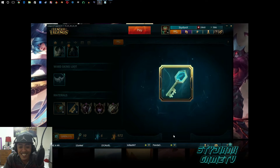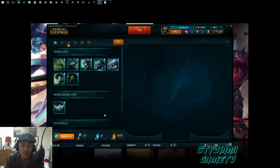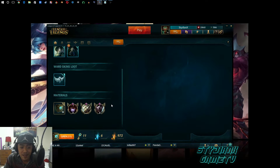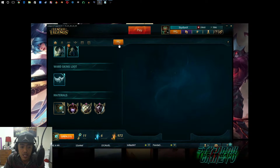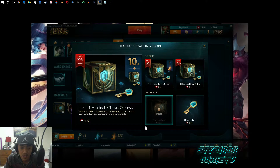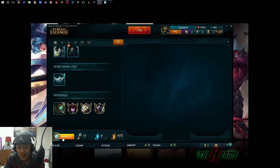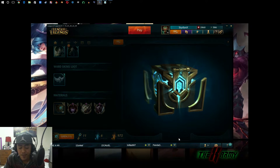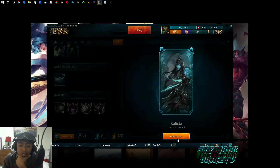All right, I'm sorry guys. Your boy is a little bit nervous - never done this before. Hopefully I get some blue shards. 10 plus 1 Hextech keys - okay no free shards. That's gold. Let's open number one - we get Kalista champion shard. Okay, that's good, I don't have Kalista yet.